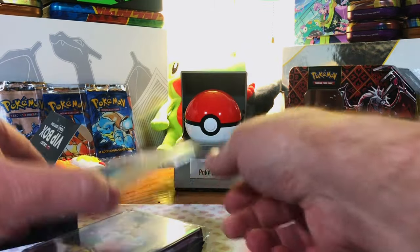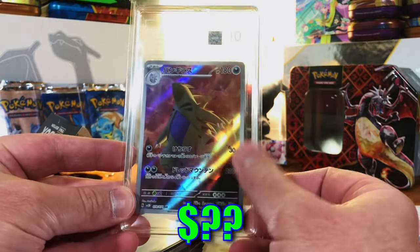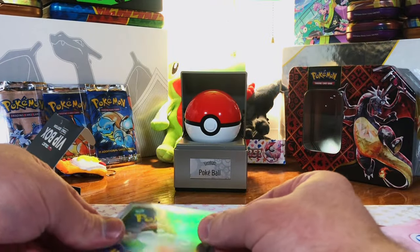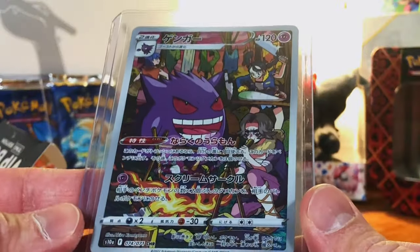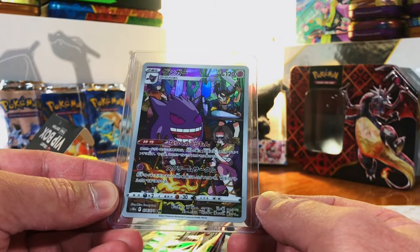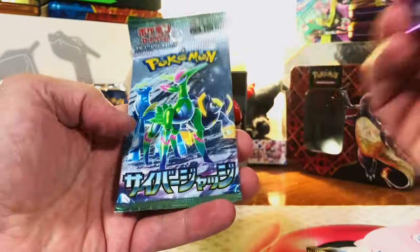Gem Mint 10 Tyranitar art rare from Clay Burst — I haven't pulled the English one of this ever; first time seeing this card up close. That is nice, love Tyranitar. It says on the back that no specific pack is guaranteed, but they've all been the same packs. Then a Gengar character rare — that is sweet! I'm not sure what Japanese set this is from but I love this Gengar; I've never pulled it.